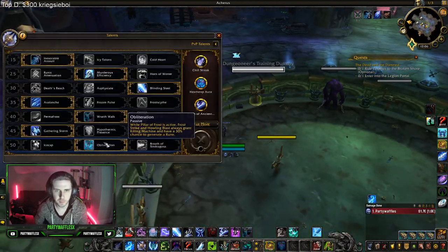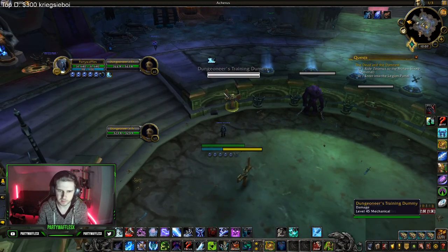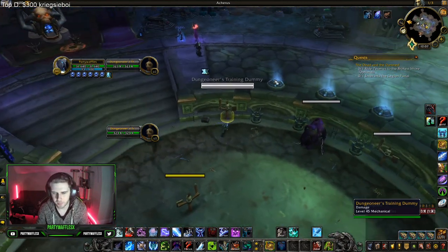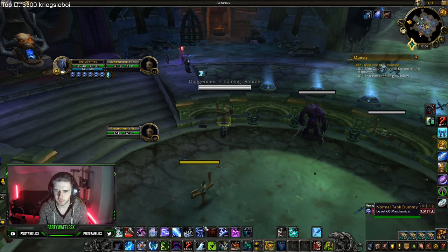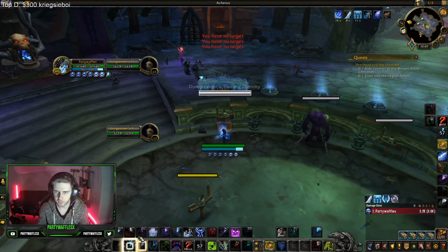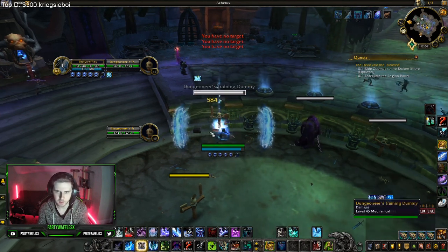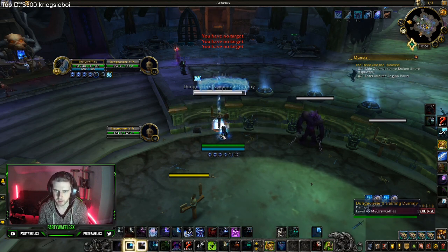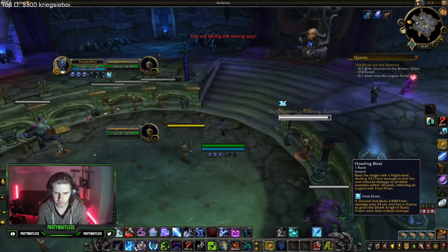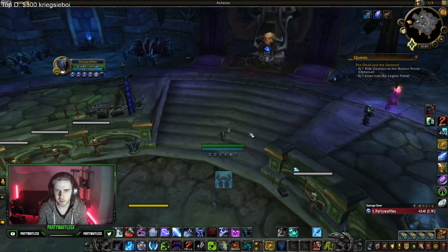To maximize your Obliteration during Pillar of Frost: after your Chill Streak, Frost Strike gives you a free Obliterate crit, then Frost Strike again for another free Obliterate crit. Hit your Rime proc for another free Obliterate, then Rime again — free Obliterate. Keep cycling between Frost Strike and Obliterate. If Howling Blast lights up, hit that and then Obliterate. That's basically all there is to doing your damage.